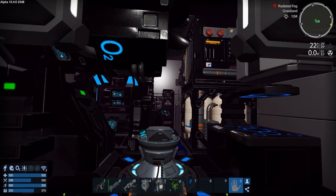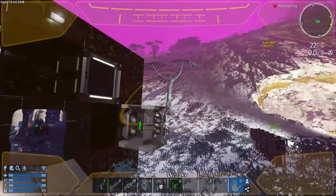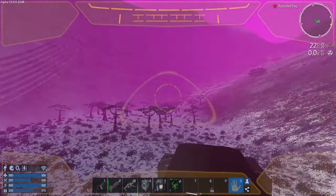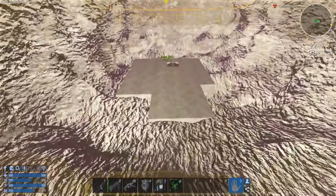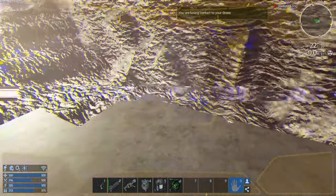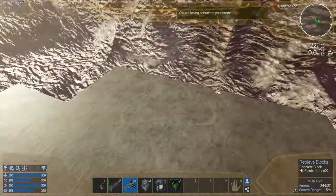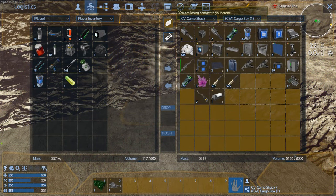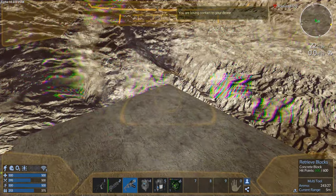What we need to do is install the gun we made, install the ammo box, make some ammo, and then this thing will be protected. Let's start with that. I'm gonna spawn the drone — you can see we're here in the dormant volcano. Let's retrieve the blocks; we've got three thousand to work with.